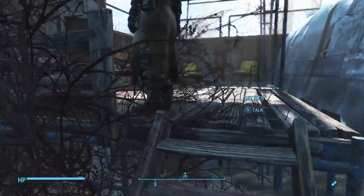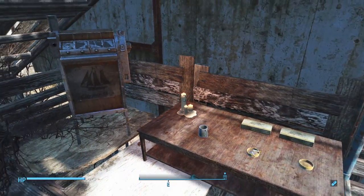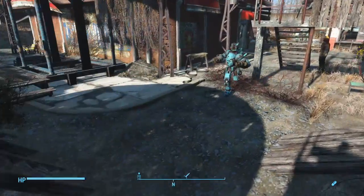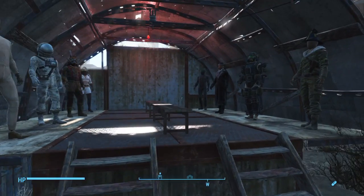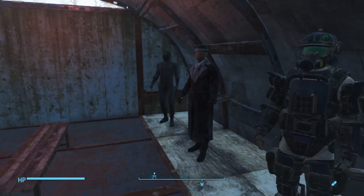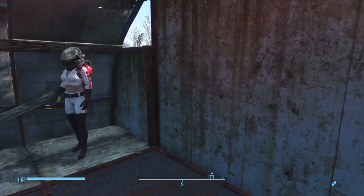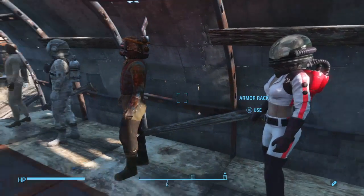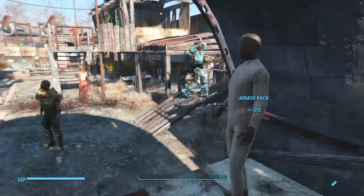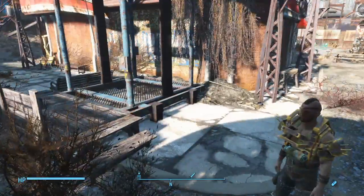Underneath this we have my little smoking area — this is where everyone comes when they want to have a fag. This metal circle I've got going on here is just a little museum I've built. It's got all the various rare armors on display — we've got the Silver Shroud, some sort of stealth suit, the Nuka Girl outfit. This one I haven't figured out what I'm going to put on yet.